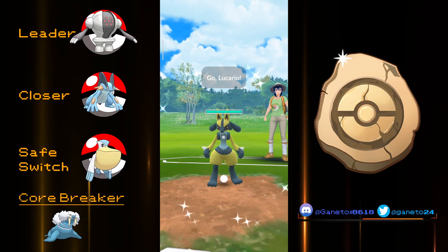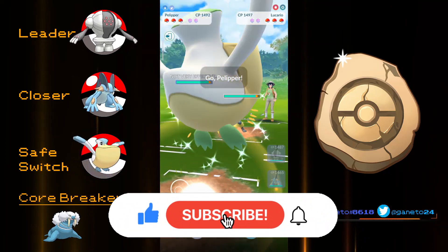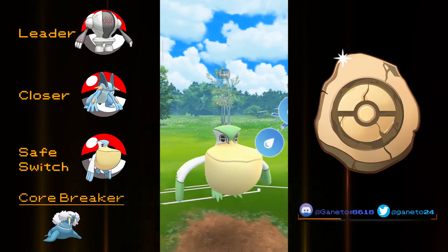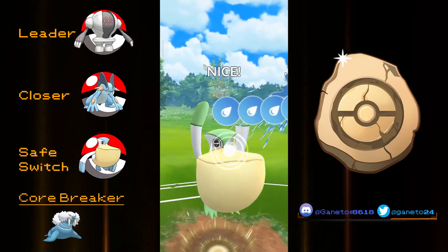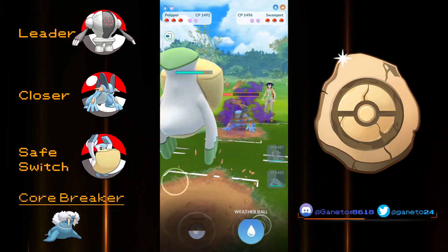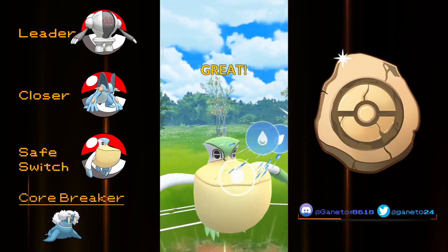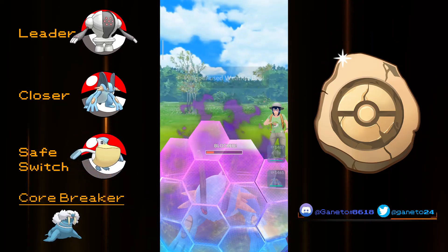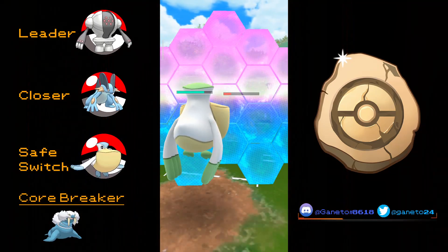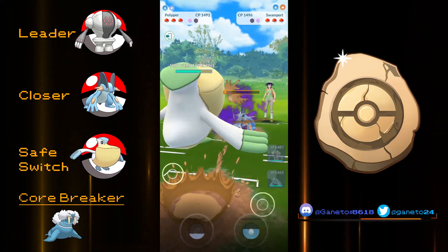Now I know what you're all thinking — where is Registeel? Well here it is. We're having a Registeel team with Registeel up on the lead since it covers pretty much the entire meta, making it still a pretty safe option to use. The closer of the team is gonna be Swampert because Swampert can spam Hydro Cannon a lot, you have access to Earthquake which can destroy any Steel type, and of course you have Sludge Wave for Water Flyers like Gyarados and Pelipper.